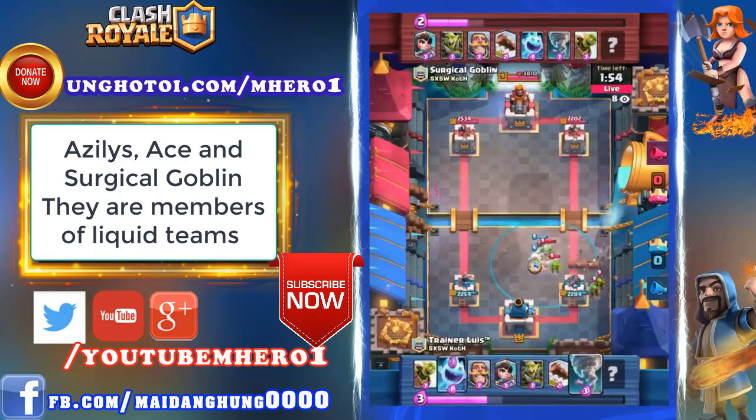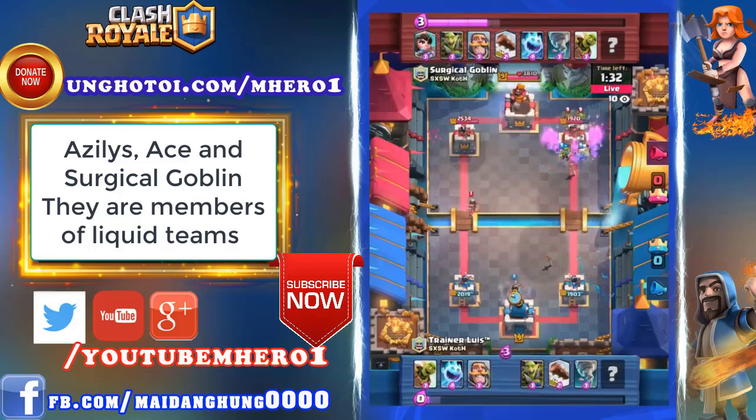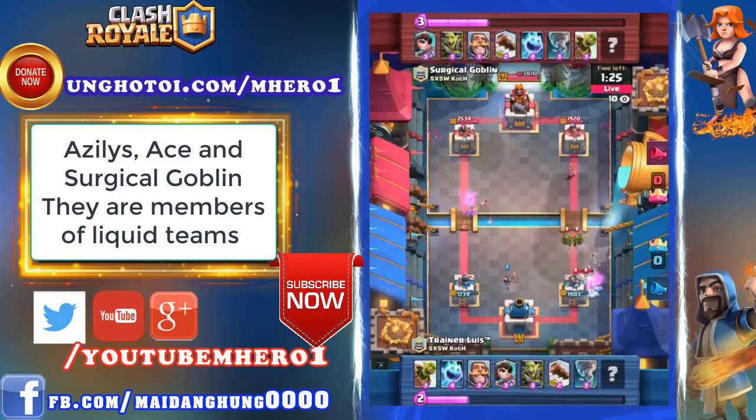We've seen Tornado now from Surgical Goblin. Right side is going to be a Log rolling in to try to support this Goblin Barrel push. One of the Goblins makes it onto the tower, though, and there's no King Tower activation — that Tornado just tried to pull the Knight away. Log's out of hand, so you could see maybe a Goblin Barrel right now, but Surgical Goblin already has a pretty good setup because he was able to Tornado Goblins to his King Tower much earlier. So that Surgical Goblin King Tower actually gets activated. Log's coming in — great placement! You put the Goblin Barrel up front, so all of the Goblin gang runs towards you. Hit the Log and it cleans out most of the Goblin gang. We saw an Ice Spirit there to catch all three of those Goblins landing right in the same spot.